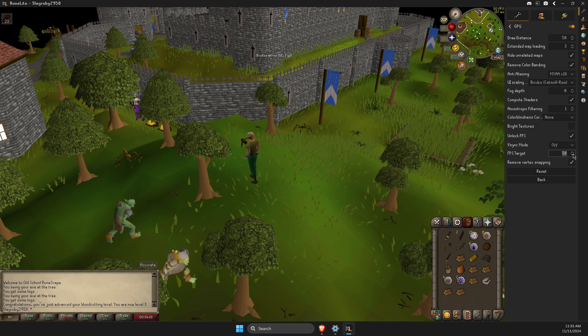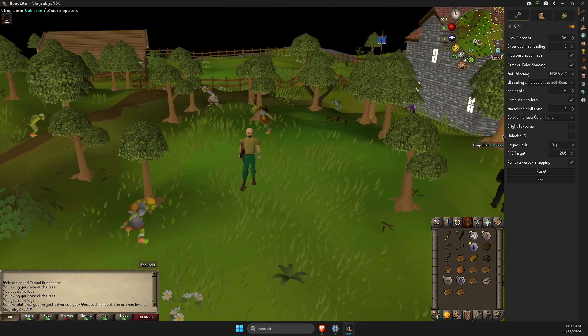Make sure 'Unlock FPS' is selected, and also make sure the FPS target is not 50 but instead matches your monitor's refresh rate in hertz. Then just apply the changes.